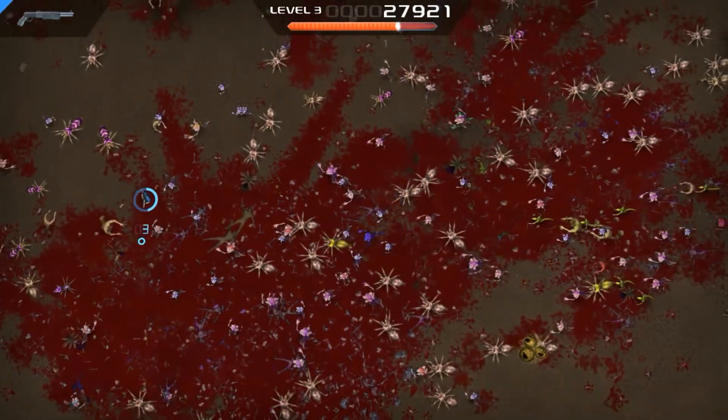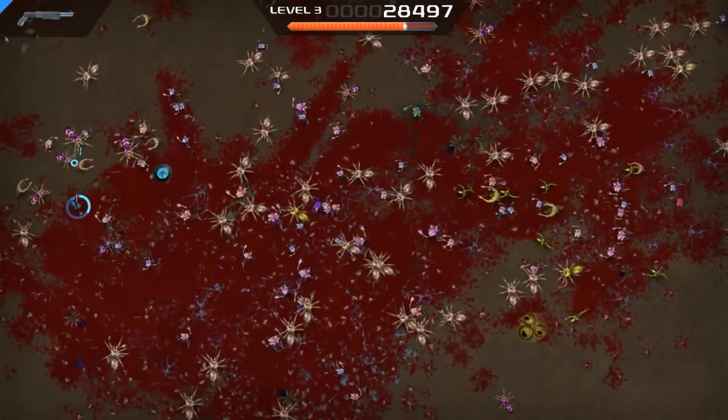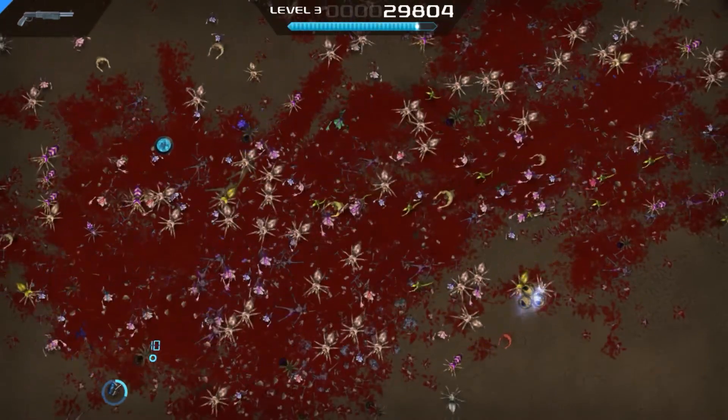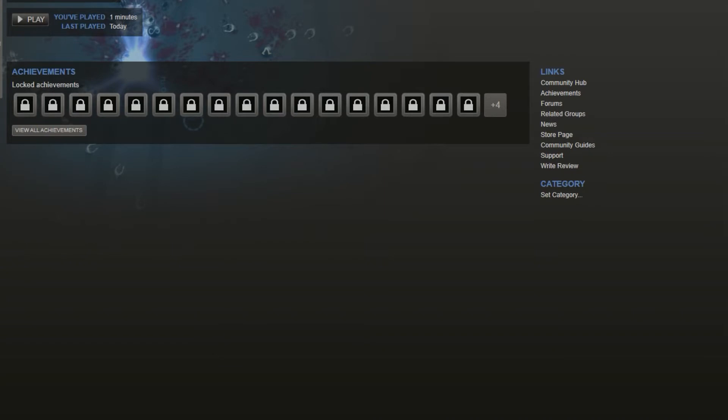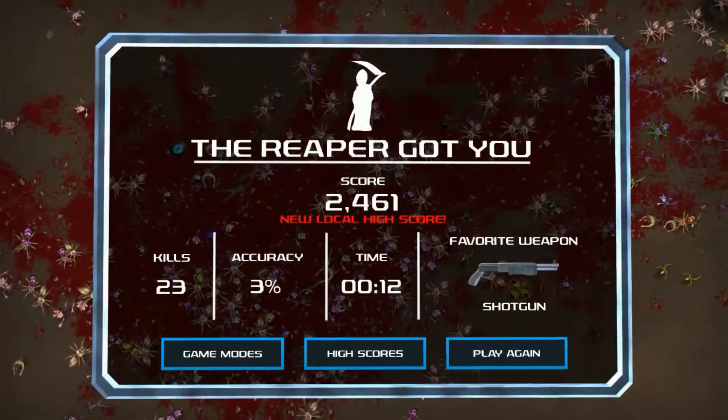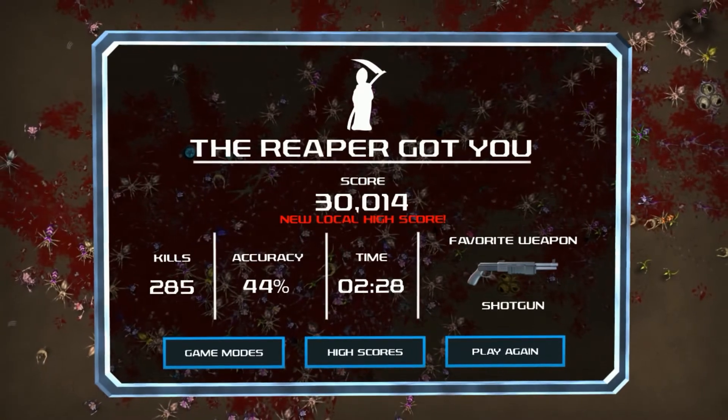I wonder if the green enemies are more powerful. Oh, that looks like a human — humans are attacking me now. I don't know what happened — I clicked out of the screen, I'm sorry guys.